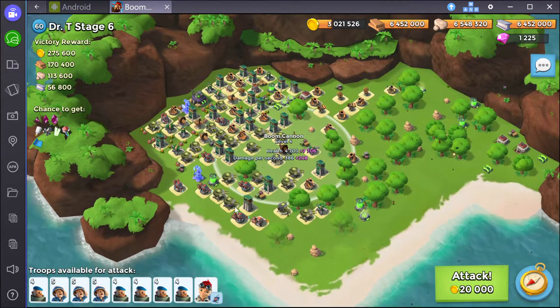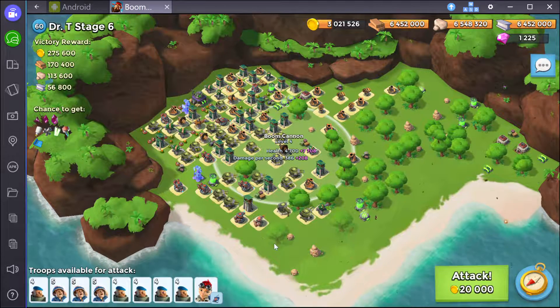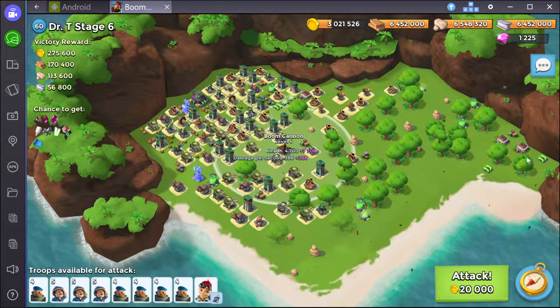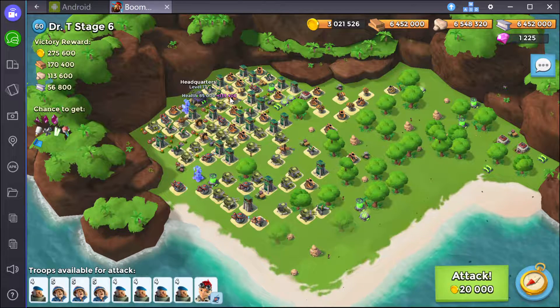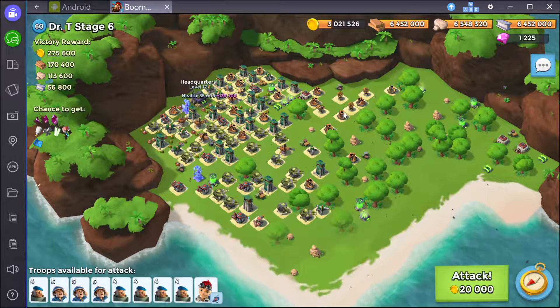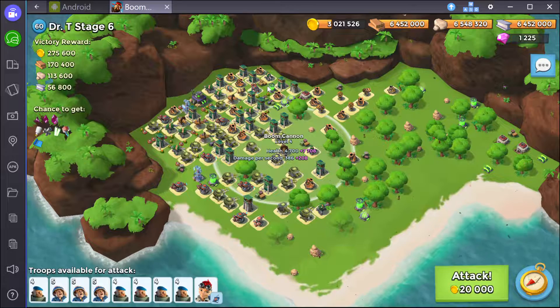So we have Dakti Stage 6. I could go up either the left-hand side here, go along the shore and take this out, or I can come from this direction all the way around. The headquarters health is a little over 200,000, so it's not too bad. I think I might come in from the right-hand side. If I do that, I need to take out this boom cannon — there's just not enough room here to sneak people in.